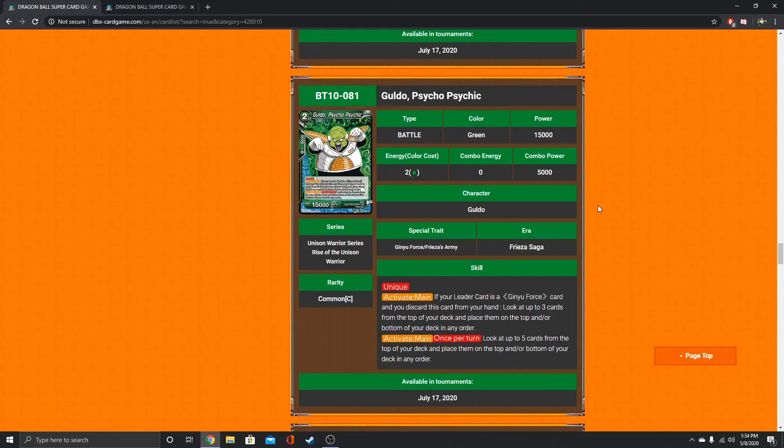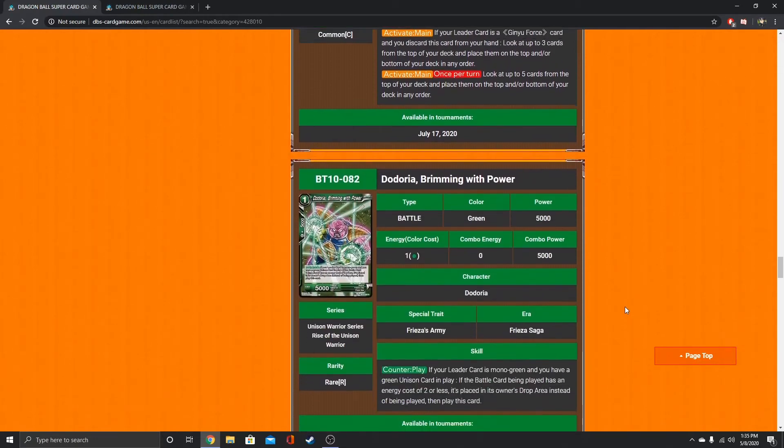Guldo also has unique. If your leader card is a Ginyu Force card and you discard this card from your hand, look at up to the top three cards of your deck and place them in any order. So you can do that to set up for the Ginyu leader effect on the first turn you're attacking — that's actually kind of nuts. Activate Main: look at up to five cards from the top of your deck and place them on top or bottom of your deck in any order. Even more insane that it goes to five cards. That's crazy.